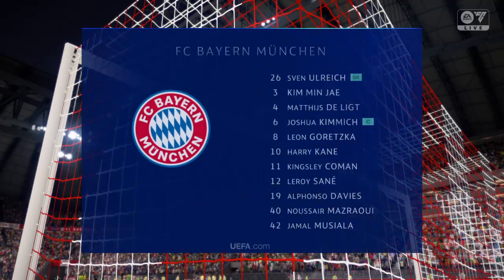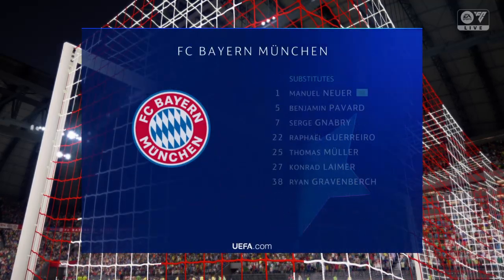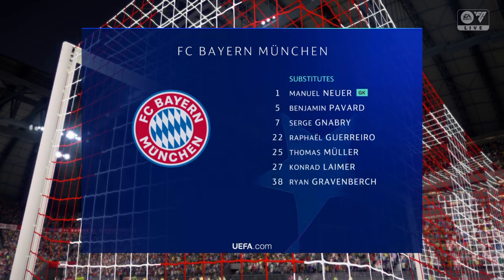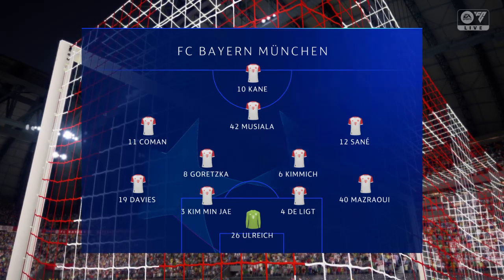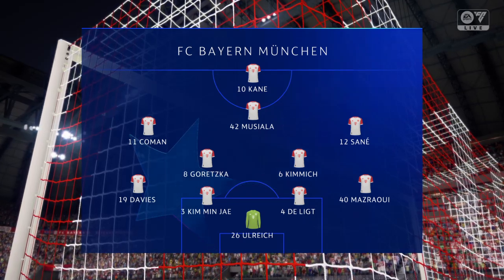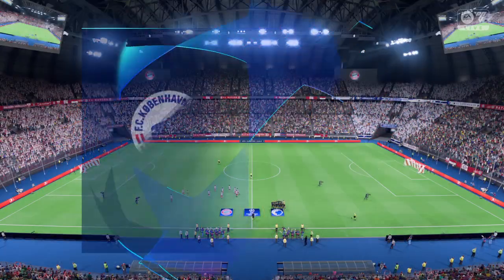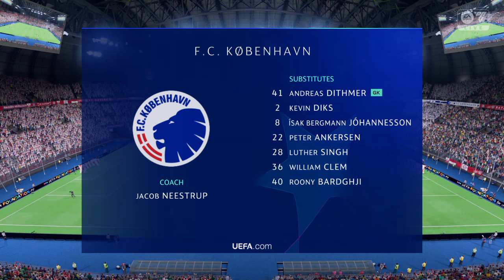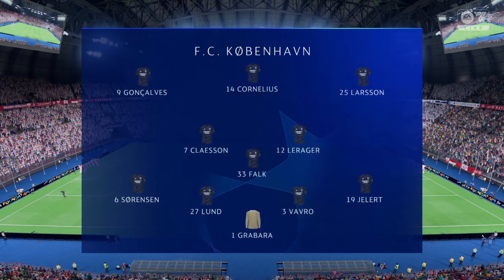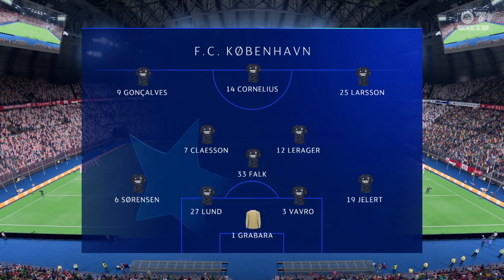Here is the Bayern side: Sven Ulreich starts in goal, Nusair Masraoui plays with Alphonso Davies in the fullback positions, Leroy Sané plays with Kingsley Coman in the wide positions, and the centrepiece of the attack today is Harry Kane. Introducing the visitors' lineup — plenty of attacking within this 4-3-3, but they'll need to get their midfield players to join the centre forward as much as possible, if not he'll become isolated.